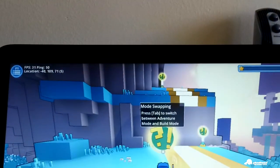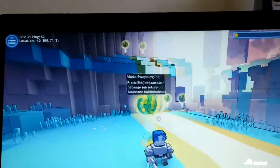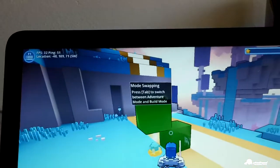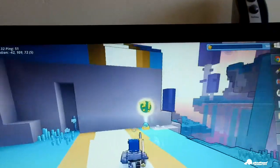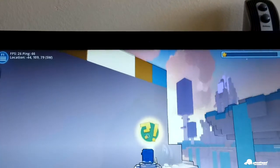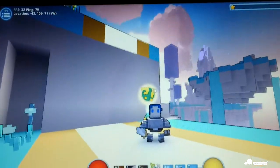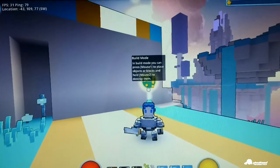Mode swapping — press tab to switch between adventure mode and build mode. So I can build stuff. If you guys like this laptop, you can pick one up through the deal link in the video description.